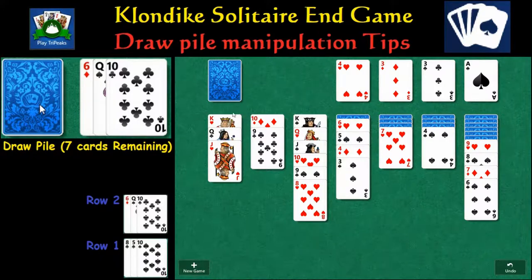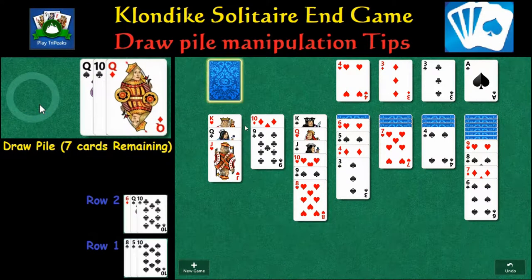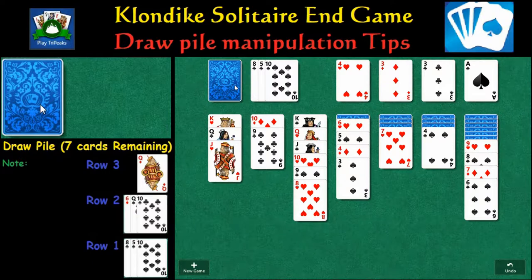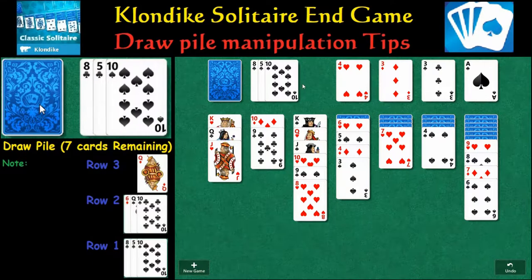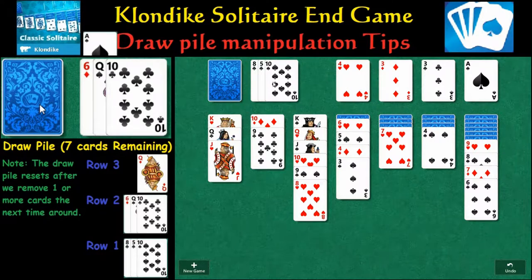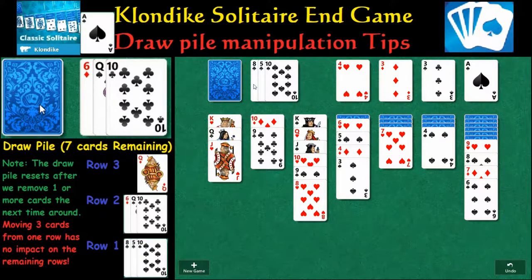On the left I've got the draw pile highlighted and you'll see all the potential moves, or you can look at it and try to figure out what you're doing. Now if you notice there are two black 10s. You typically always want to play the earliest of the two cards in the draw pile because it resets how the rest of the draw pile goes.